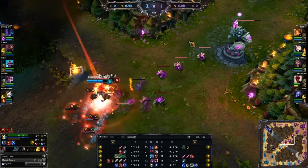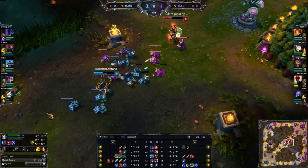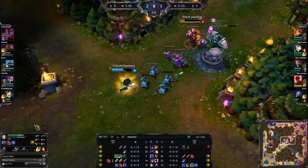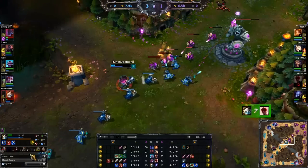And then we look at Tristana and she's got her normal W — like, she's got her jump, we just saw her use it, no big deal. But watch what happens when she decides to dive Lee Sin. She uses the W to get in and she tries to use it to get back out, but it turns into Scion's W. And she has to flash to get away.